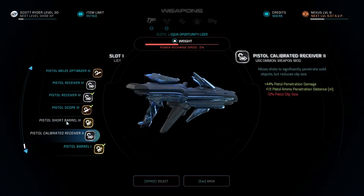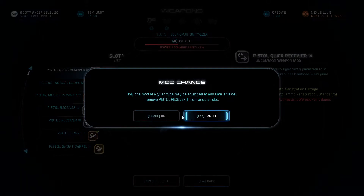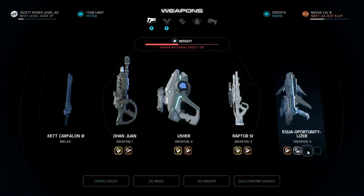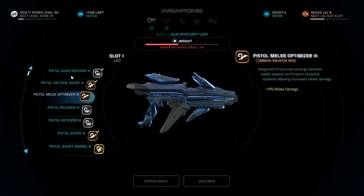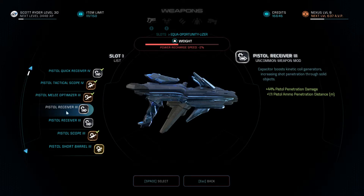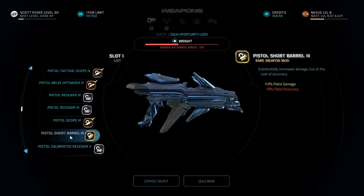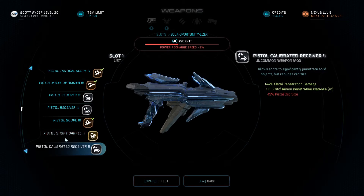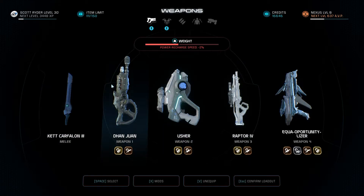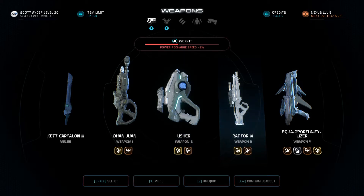44%, 12% pistol clip size - it doesn't really have a clip so it's just the heat. 8% pistol headshot - this is not going to be a headshot weapon. Let's just go with the melee optimizer. I see why that did that. Let's get rid of the calibrated receiver - I don't need a receiver. Short barrel. I need a better weapon for that. Raptor's cool and all but getting rid of the raptor.